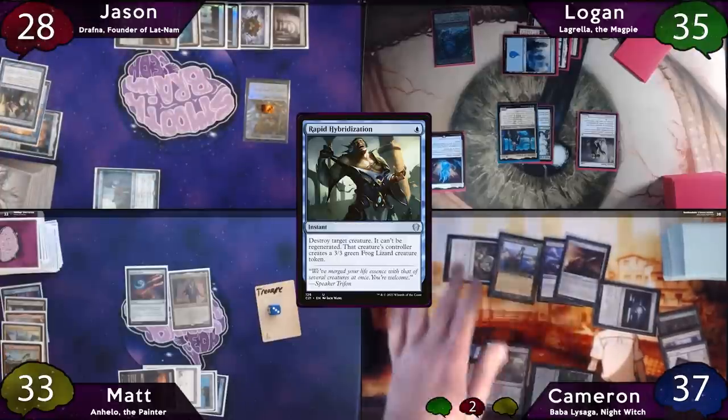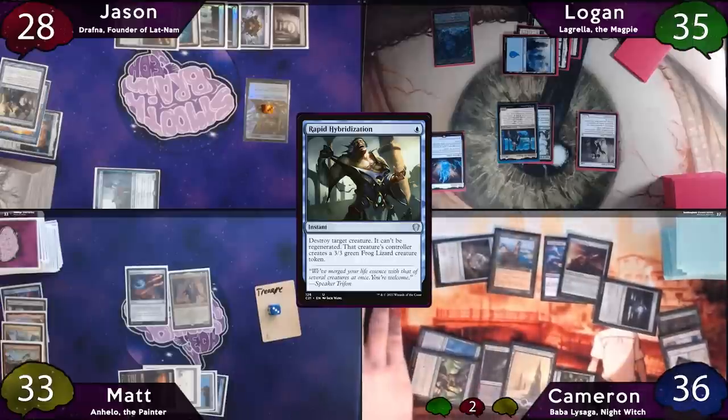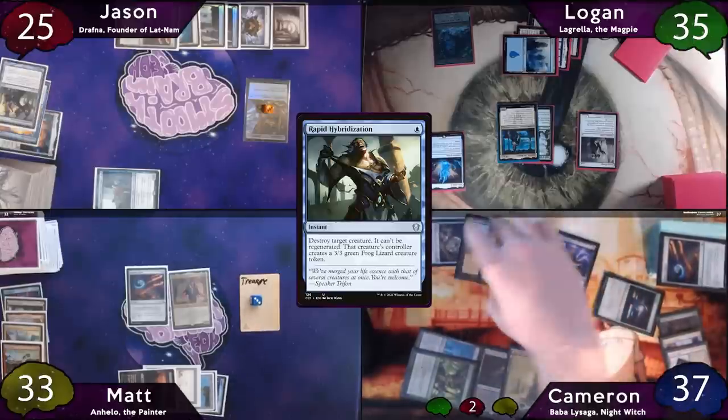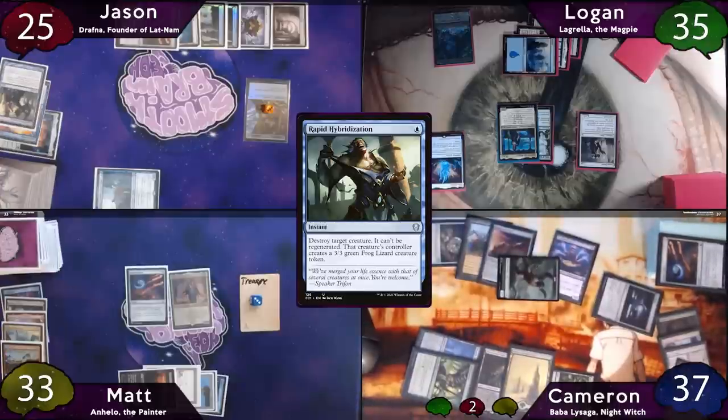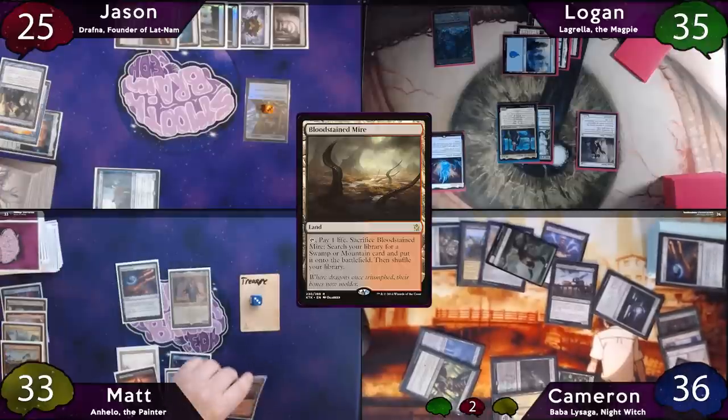Cameron casts Courser of Kruphix, revealing a Snow-Covered Forest on top of his library. He plays it as land for turn and gains a life, then suits his 3/3 up with Lightning Greaves and swings it at Jason for three damage. Post-combat, Cameron moves the Lightning Greaves over to the Courser, then casts Zulaport Cutthroat and passes the turn to Matt, who plays a Bloodstained Mire.